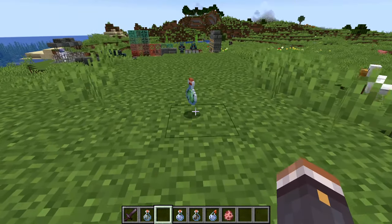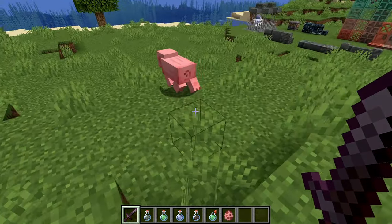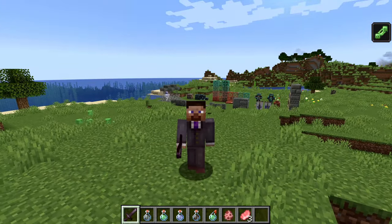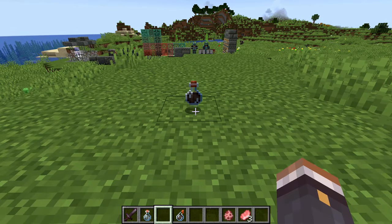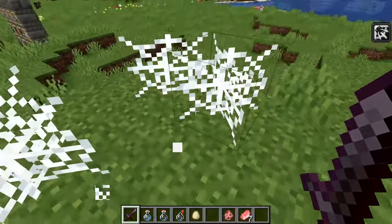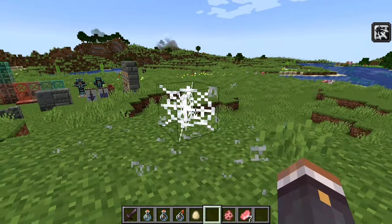Next is the potion of weaving, brewed using a cobweb. When an affected mob dies, it spawns cobwebs around it, creating a trap for enemies. This also makes it the only renewable source of cobwebs currently in the game. Last is the potion of infestation, brewed with a single block of stone. Every time the affected entity is hurt, there's a 10% chance of spawning 1 to 3 silverfish, which could be a good defense mechanism.